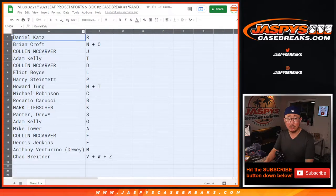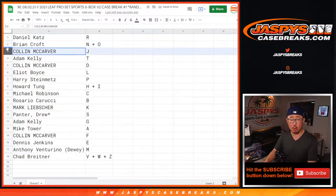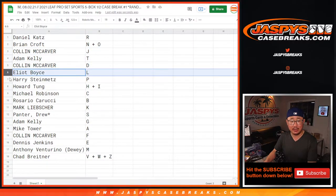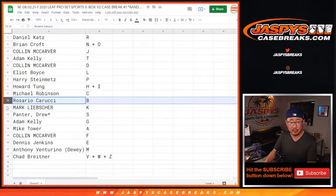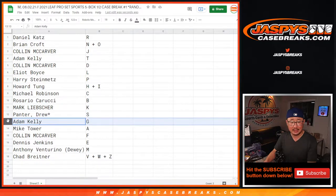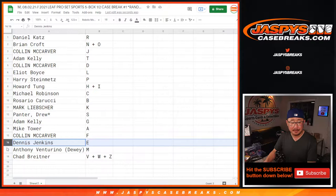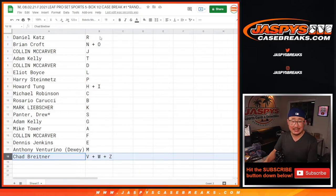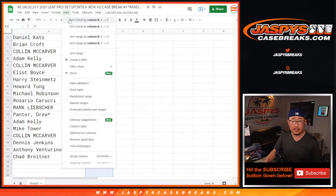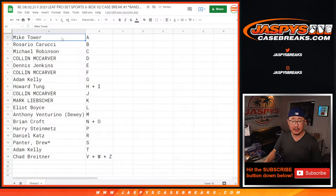Daniel with R, Brian with N, Colin with J, Adam with T, Colin with D, Elliot with L, Harry with P, Howard with the H-I combo, Michael with C, Rosario with B, Mark with K, Drew with S, Adam with G, Mike with A, Colin with F, Dennis with E, Anthony with M, and Chad with V, W, Z.